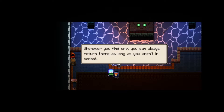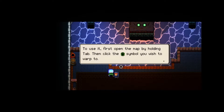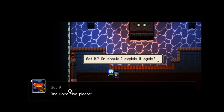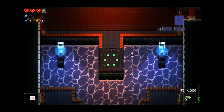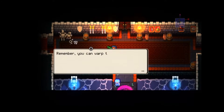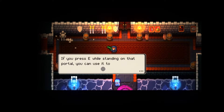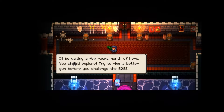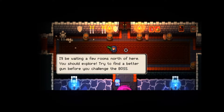'See that thing on the other side? That's a teleporter. Whenever you find one, you can always return there as long as you aren't in combat. Open the map by holding Tab and click on that to warp to it.' We got it. Basically we just click on the teleporter to get to the other side. 'Remember you can warp to any teleporter on the map, not just ones in the same room. You should explore - try to find a better gun before you challenge the boss.'